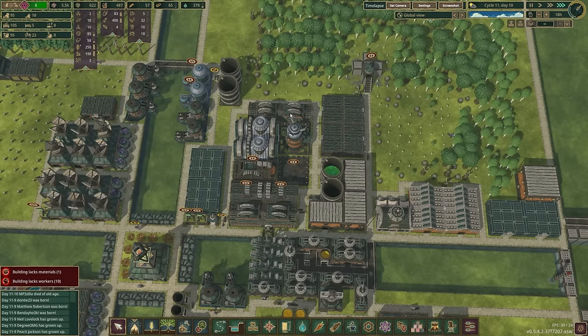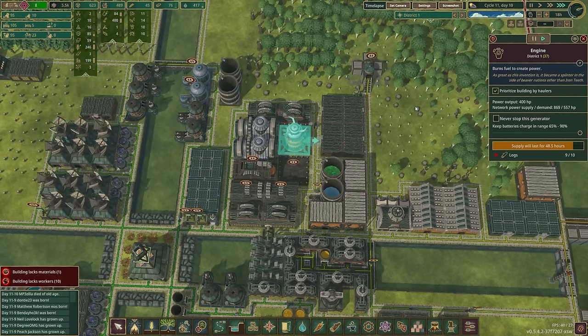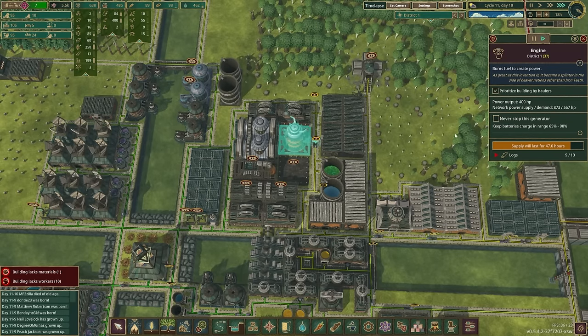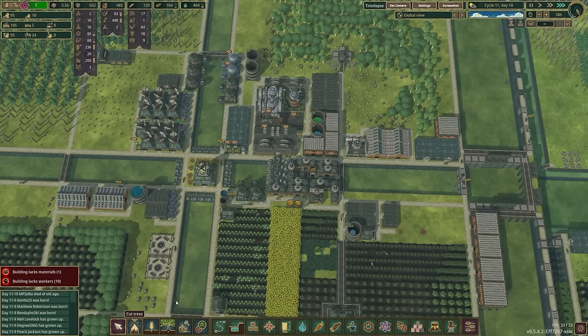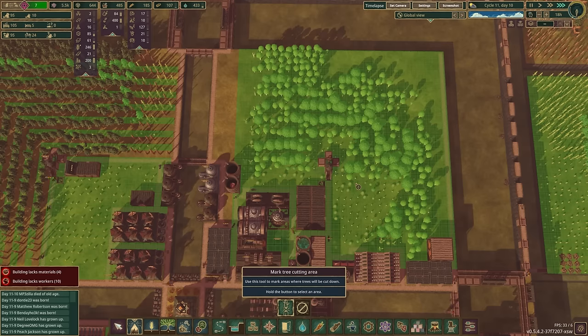Wait, why are these not set to two? They need to be all the way up so all the water comes out of here — that's probably what our problem is, because this has not been able to do anything. And this is waiting on planks — it just needs five but we still don't have them. These are built now — okay, good, finally. All done. Prioritize by haulers, get those logs in there. We don't have any, but we are technically making enough power maybe. I don't know why this stopped if it has logs in it.